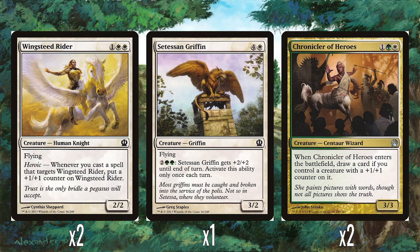And then we have two Wingsteed Riders — 1 and two white, a 2/2 flyer with heroic that gets a plus one plus one counter when targeted. This is a really good use of heroic because it's on a creature that's already evasive, so it's going to keep getting bigger while remaining evasive — doubly hard to deal with. I really like all these green-white heroic creatures, I think they're great.